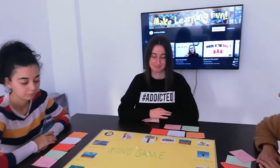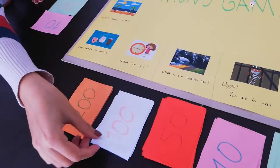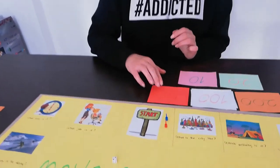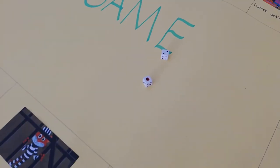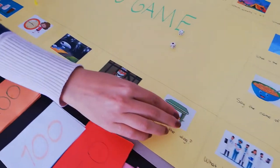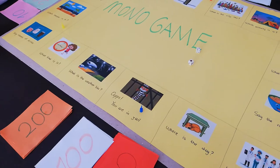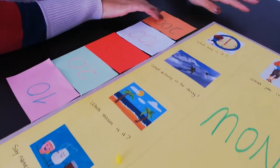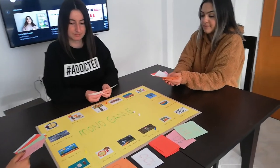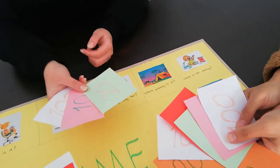If students give the correct answer, they gain 100 Mono money. If not, they pay 50 Mono money to the bank. If students go to jail, they pay 200 Mono money to the bank. After 6 rounds, the player who has more Mono money is the winner.